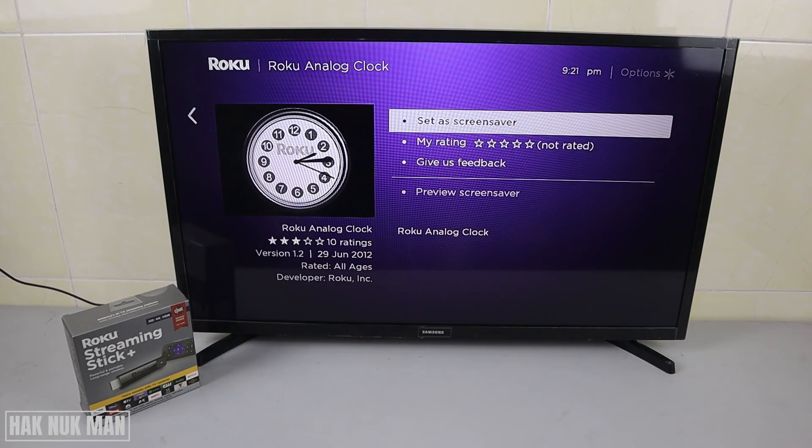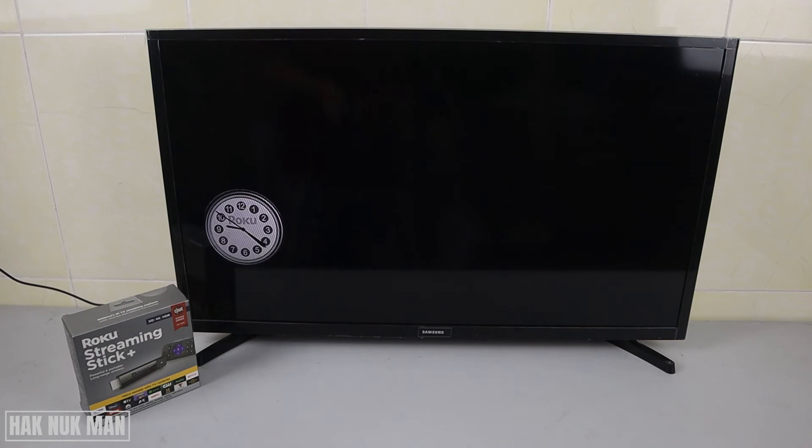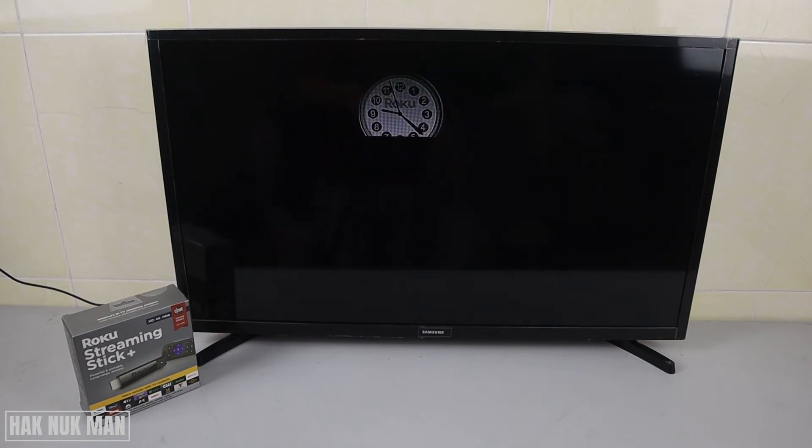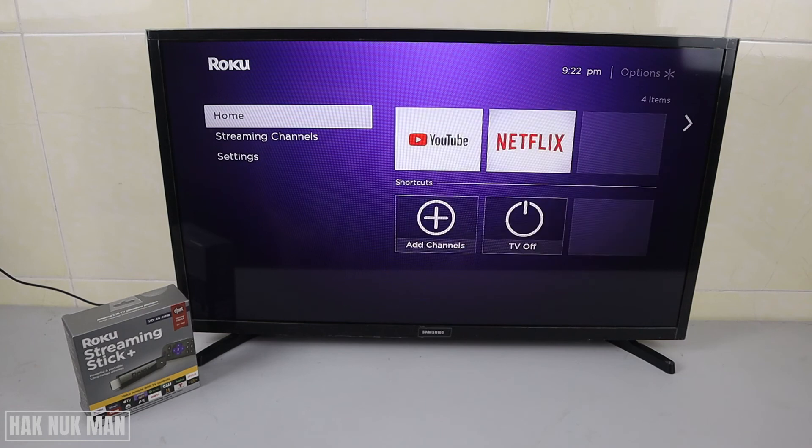We need to set it as the screensaver, then preview the current one. You'll see the clock ticking — when the time is reached, you'll see the clock ticking again. Now get back to the home page and wait for one minute.